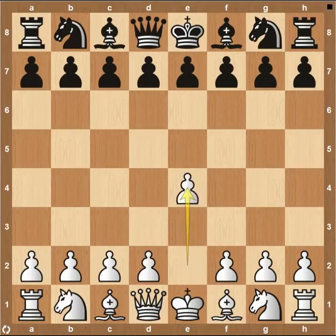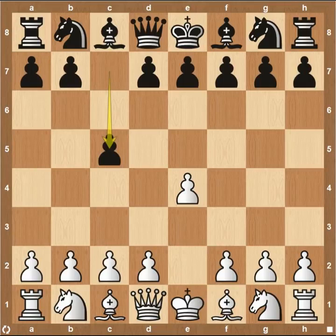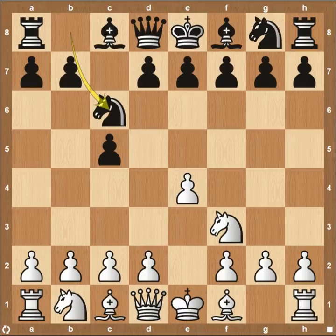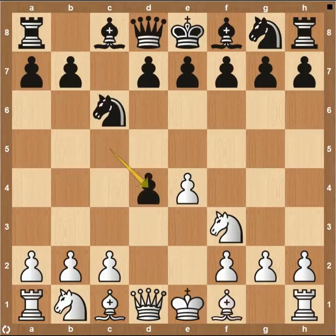We'll go ahead and get started with pawn to E4, pawn C5 — the Sicilian Defense, what Magnus Carlsen has been going to each and every time he sees pawn to E4. Knight to F3, knight C6, and then this is where things start to get a little bit different because we're used to seeing bishop to B5, but in the game we see more of the main line with pawn to D4.